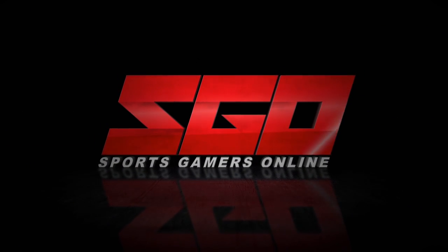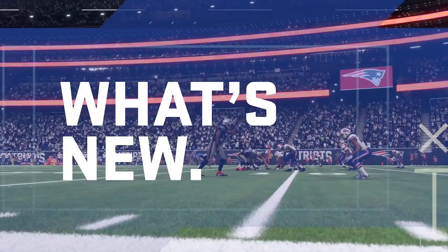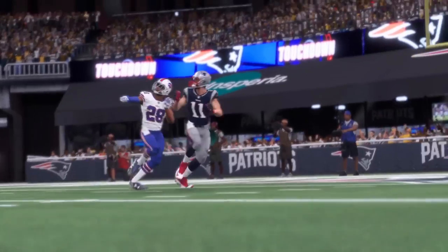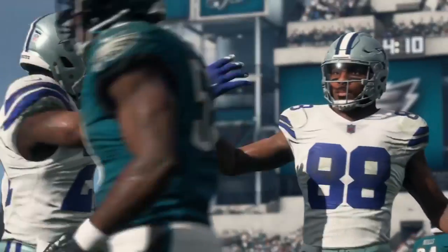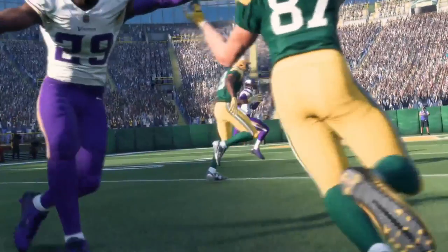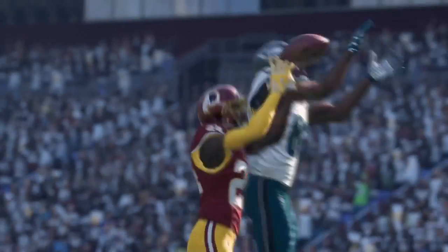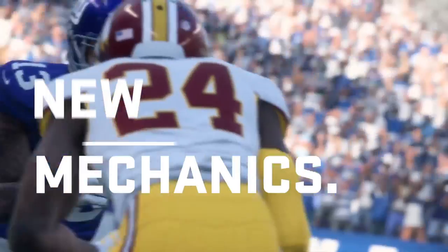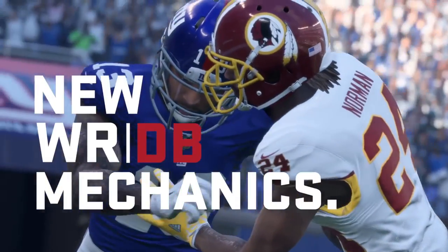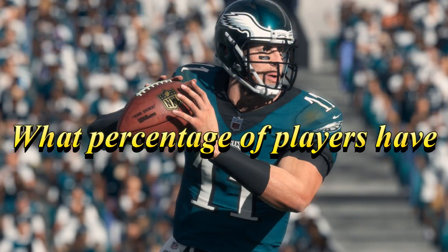Welcome back sports gamers. This is the final part of our three-part series taking a closer look at the visual side of Madden NFL 18 with authenticity producer Dustin Smith, aka the equipment guru. So far we've covered NFL authenticity, equipment, and accessories. Today we focus on player likeness — facial scans, hair, tattoos, and weather in Madden 18 and beyond.